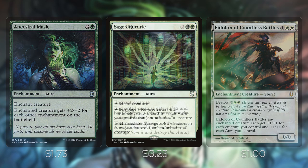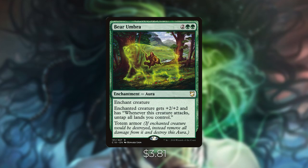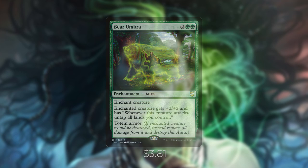Bear Umbra is two green green for an enchant creature — enchanted creature gets plus two/plus two, and whenever it attacks, untap all lands you control. It also has totem armor. Having this in the deck gives you so much flexibility: spend all your mana, swing in, then untap all your lands for more mana in your second main phase. There are a lot of combos you can play with this card, but in this deck we're including it purely for the value.